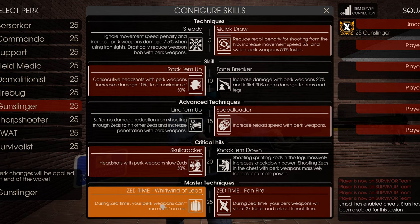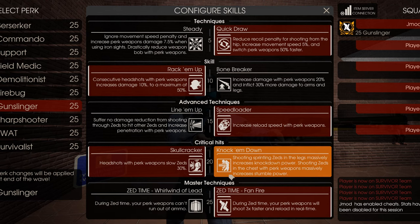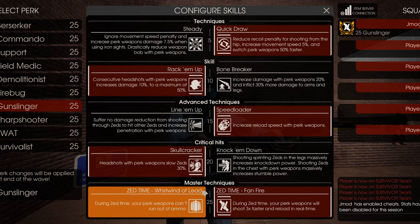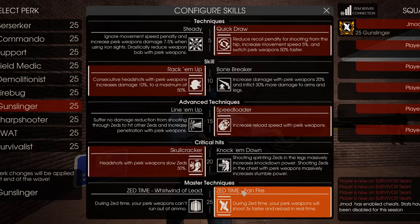If you're a complete noob and cannot get headshots, then you maybe want to use the opposite skills — except maybe Steady. But overall, never take those other skills. Always take the ones I'm showing here.